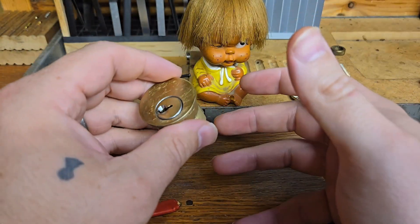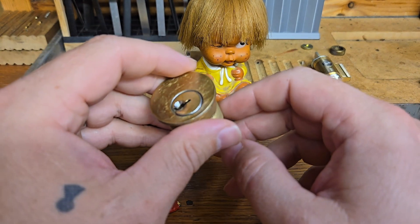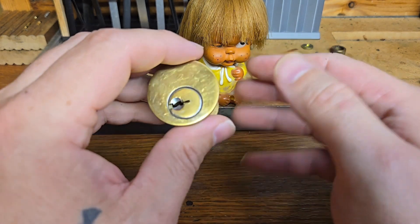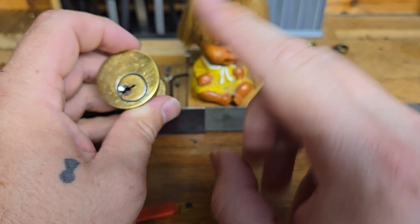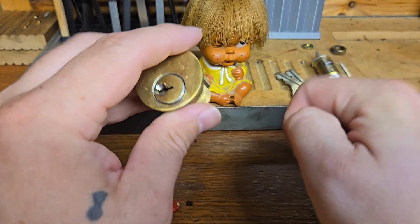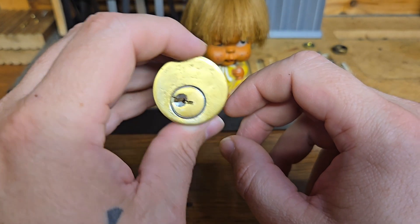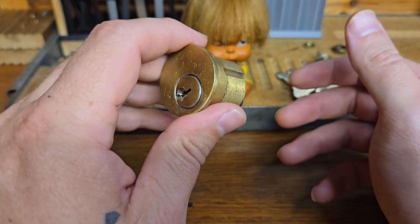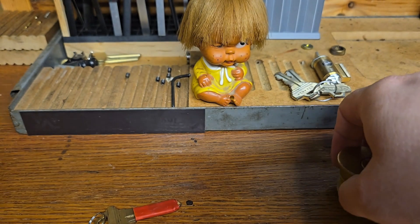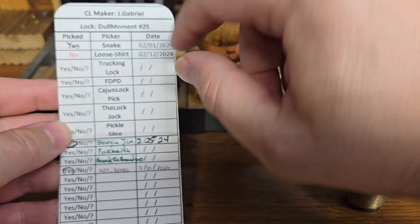So this is like an intro and then you'll see a sped-up version of me picking this. I've been trying to do Bosnian Bill's challenge lock rules where he had three chances at ten minutes each. I needed just a little bit more time on this guy. This was my third ten-minute attempt — I got it open at twelve minutes, but I'm taking it.